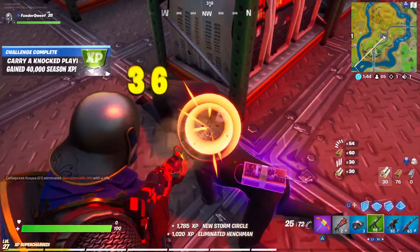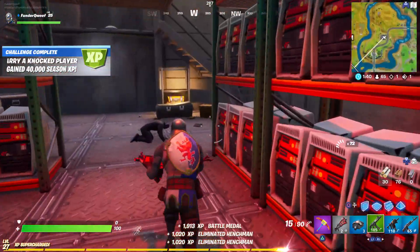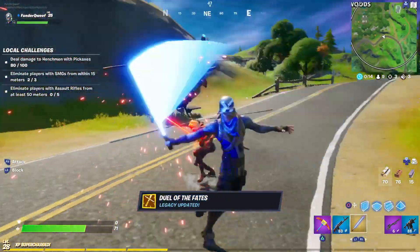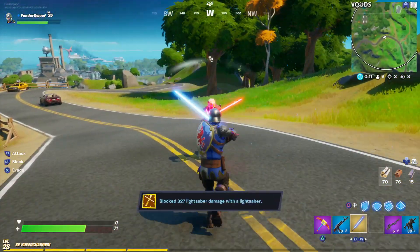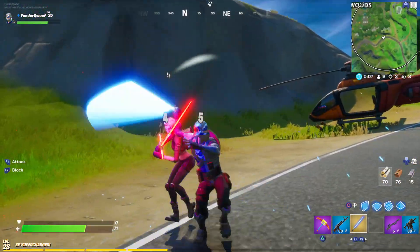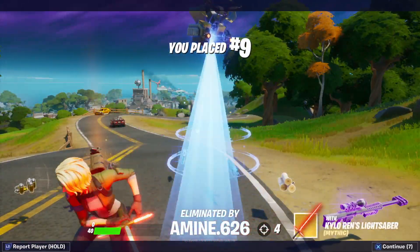So there you have it — the top 5 places to land in Fortnite Chapter 2, ranging from super easy to a little challenging. It's almost guaranteed that nobody will drop with you too, as these are very unpopular locations and means you can survive the first few hectic minutes of the game. Thanks for watching and don't forget to come back next week for even more Fortnite guides.